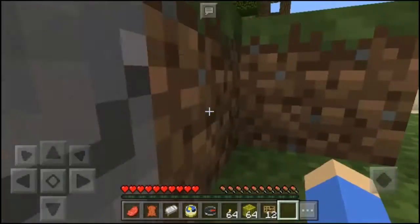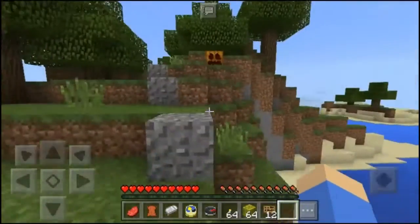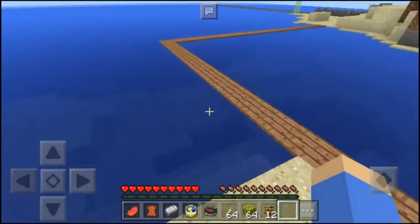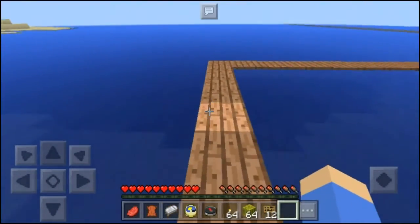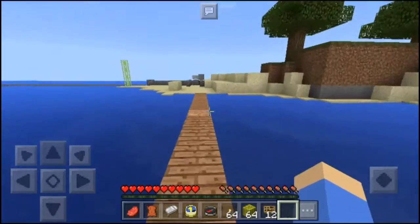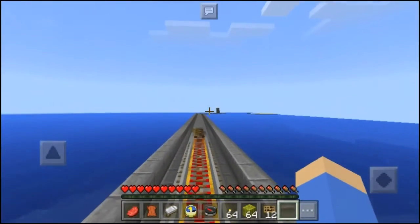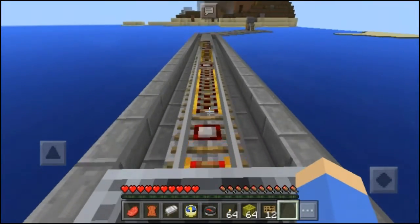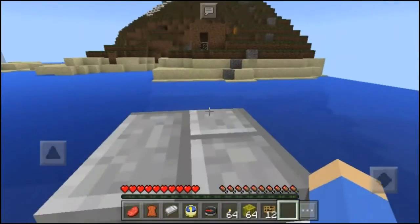Wait a freaking second — the path is here! Did the path go through here the whole time? Snow hills straight ahead — let's go on this minecart. It activates the rails as you go, that's nice — I didn't know that. Let's go!